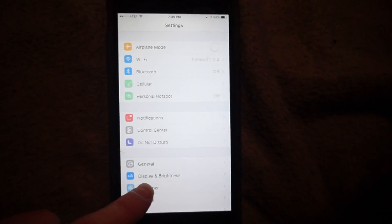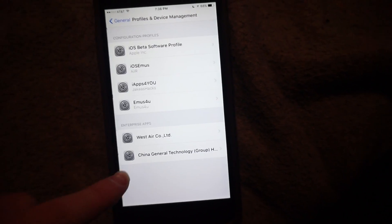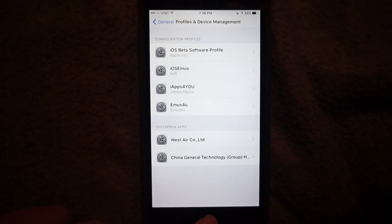Now if for some reason it says retry, or it's not working out, you go to general and you go down to profiles. A profile should pop up here, you just have to accept it.